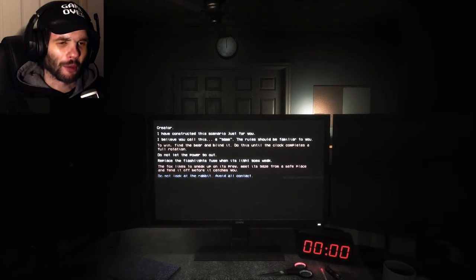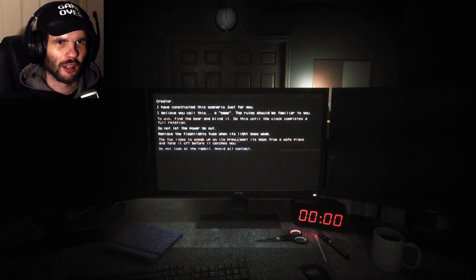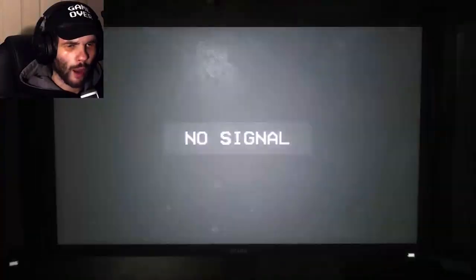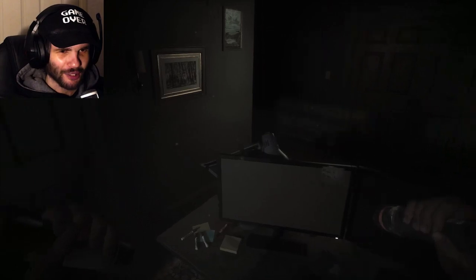Okay, that was my first Foxy jumpscare! But wait — I flashed the light where Freddy is, so how was that Foxy? I need to practice the whole Foxy thing. And Bonnie appears already? What?